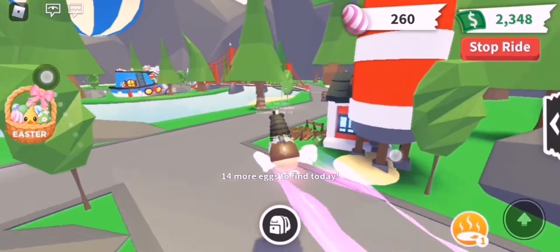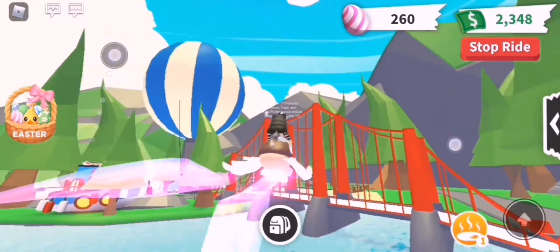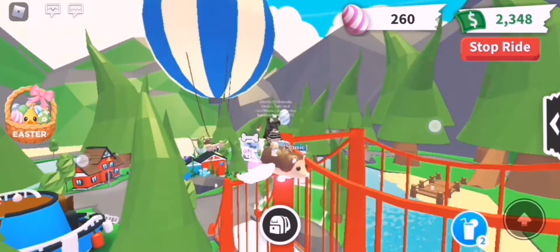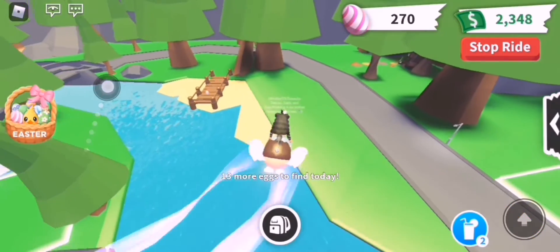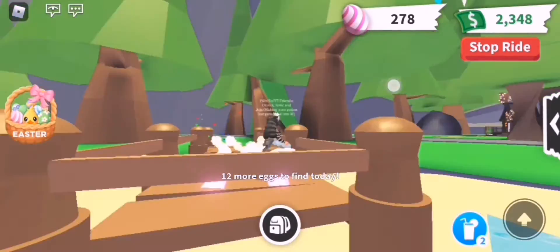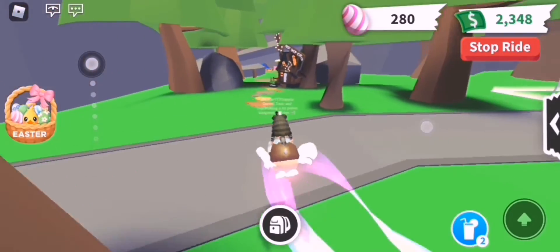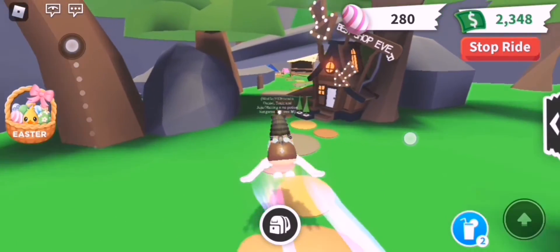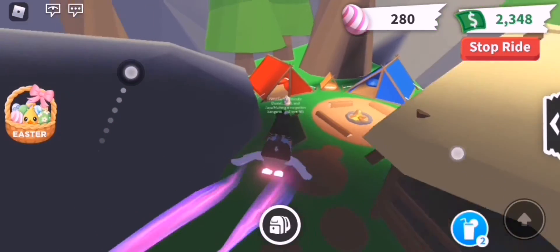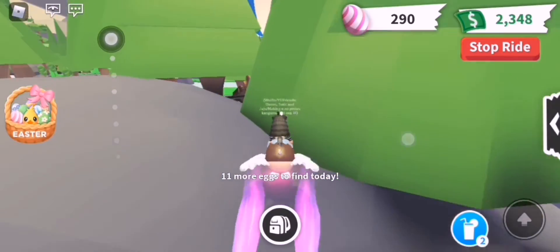The next area is the camping site. First there's gonna be a red bridge — go to the top and you'll find an Easter egg right here. Then there's this little hangout or bridge area and there's an Easter egg right here. At the camping site itself there's only one Easter egg — you can find it right next to the red tent.